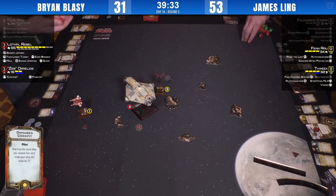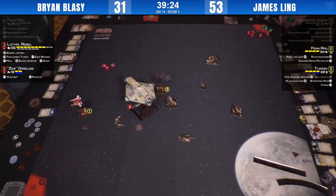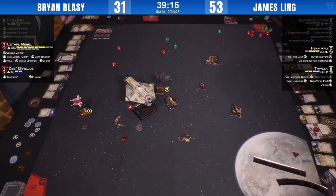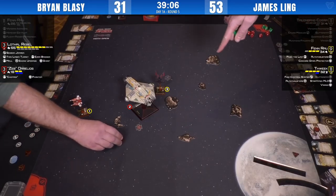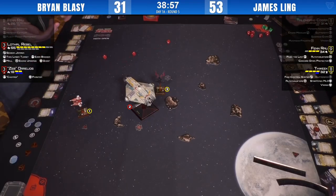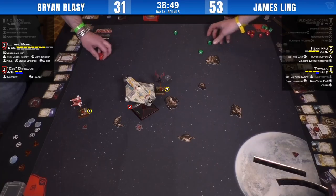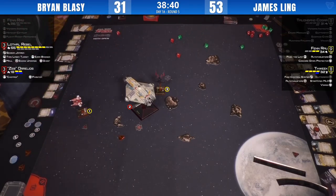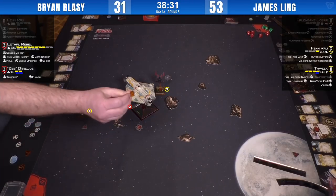Fenn is going to have to survive — if he dodges one of these TLT volleys, he lives. Three hits straight off — he's taking one of those. Maul one, take a stress, re-roll — auto thrusters, he's good. First volley hits, Maul stress comes off. End-of-round TLTs — Mauling one and re-rolling into three. Fenn taking the damage — Fenn on one health. It just shows how brutally efficient this TLT combo is. Fenn Rau, one of the best arc-dodgers and most survivable ships in the game with auto thrusters, taking a withering assault from that TLT fire.